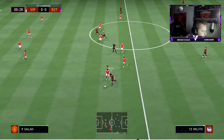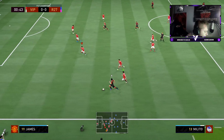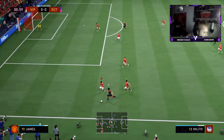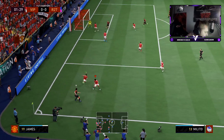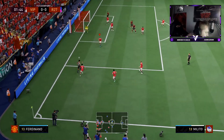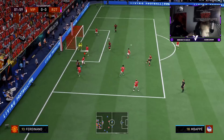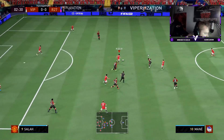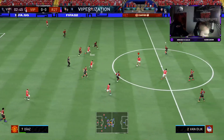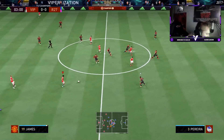Looking at his player bio on the objectives screen, it says three-star skills and four-star weak foot, which is obviously not the case. I've got to be wary of that. Here's Salah into Mount - good stuff. Going into Reese James here.